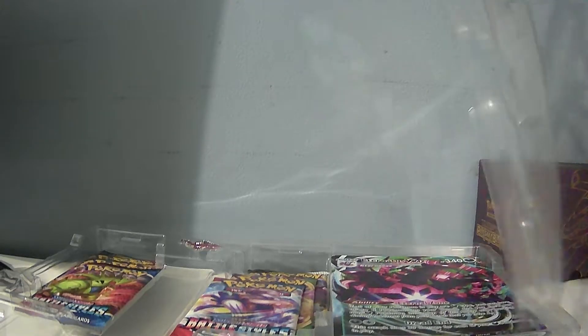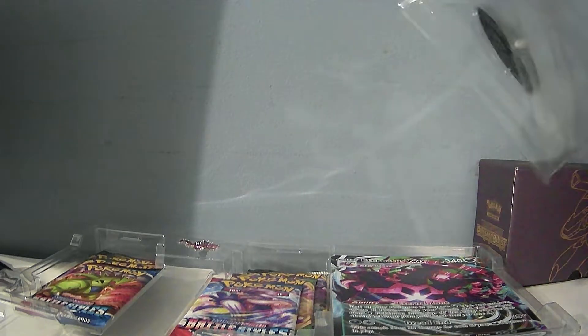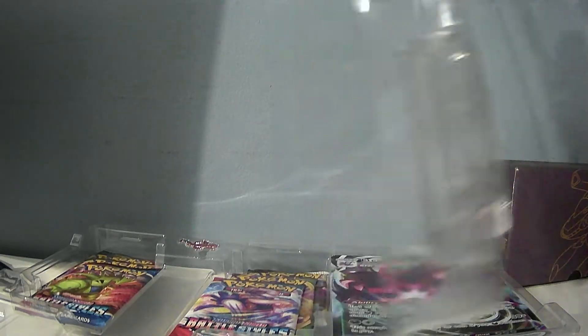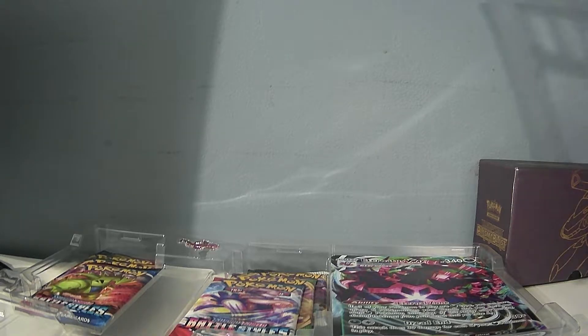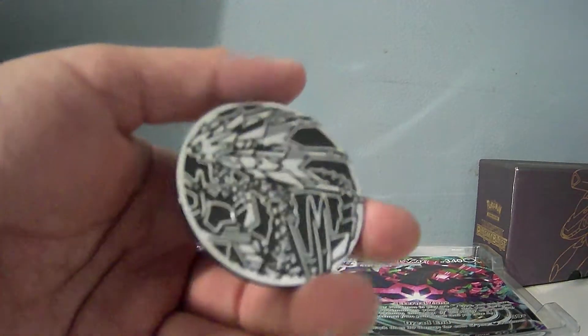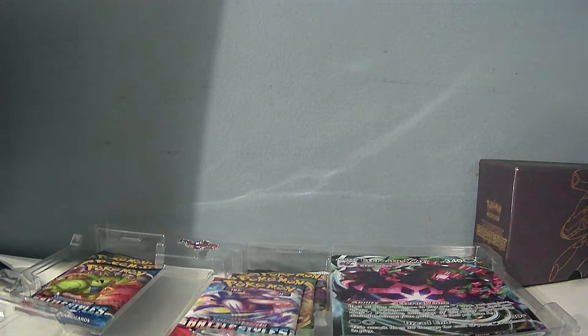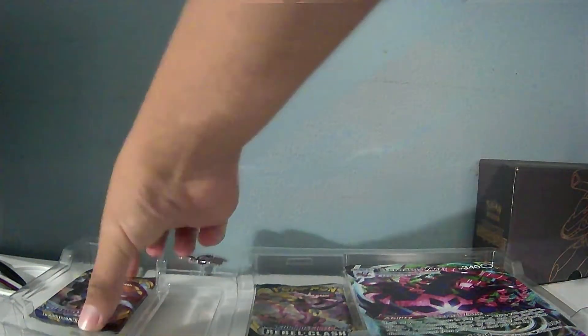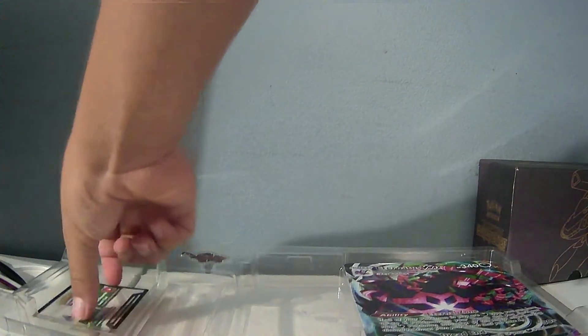We got the huge card right here, we got the coin, we got Eternatus VMAX and Eternatus V — which looked cool, it's shiny a little bit. Then we got the TCG Booster packs and the pin. I can get the coin out — so we got the beautiful jumbo coin, it's bigger than the others. We have Sword and Shield, Battle Styles, and Darkness Ablaze packs. There's a code card right here which I'm not going to show off.